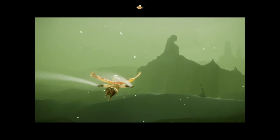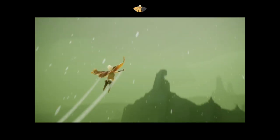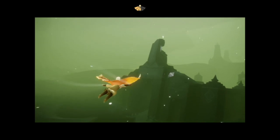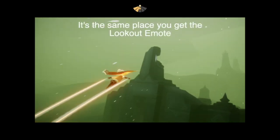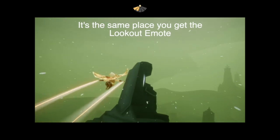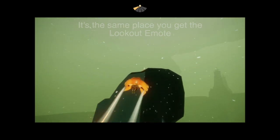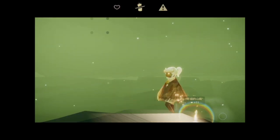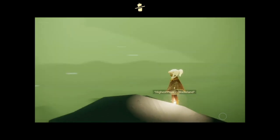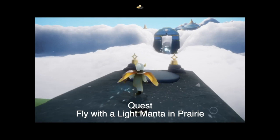Our flight modes kept changing, and with this one we had a little more flight power than before — you can see my flight power is going down very slowly so I can flap and flap, which is kind of nice. It took a little getting used to the way it works now. Same place as you get the lookout emote — still the same place, roughly. You can see a message candle down there, and here we get our quest. That's the highest point.